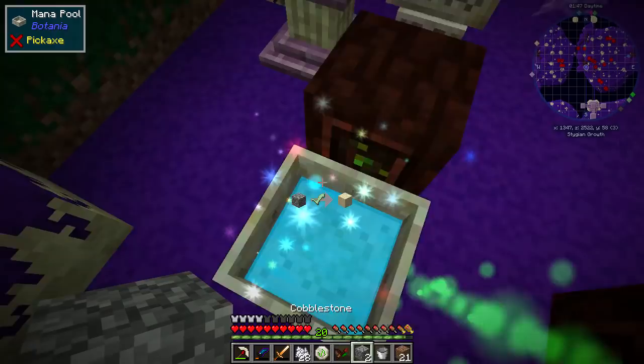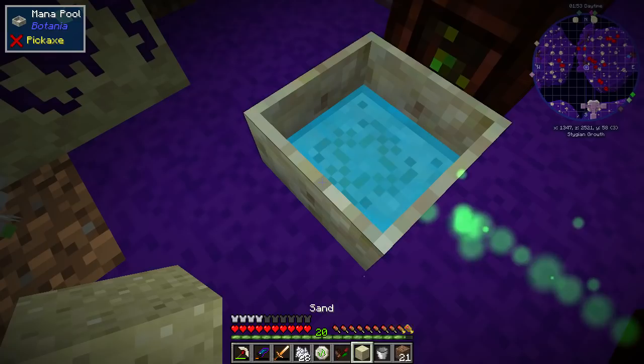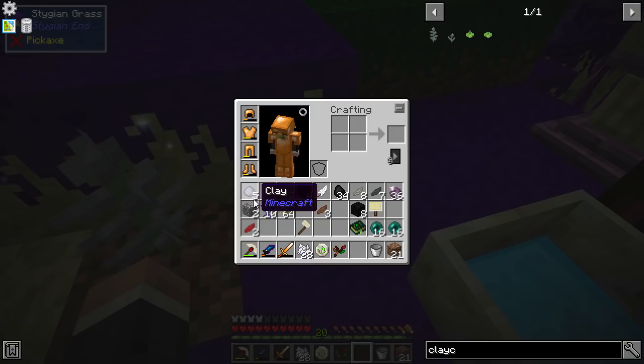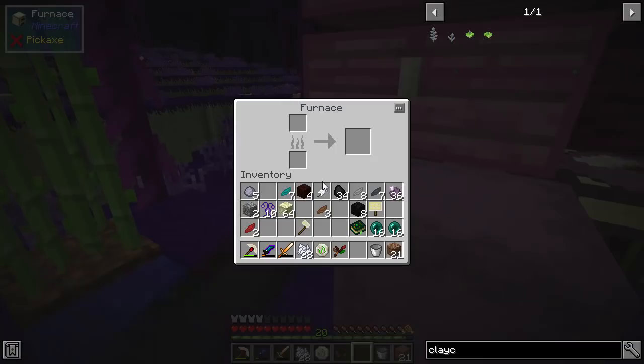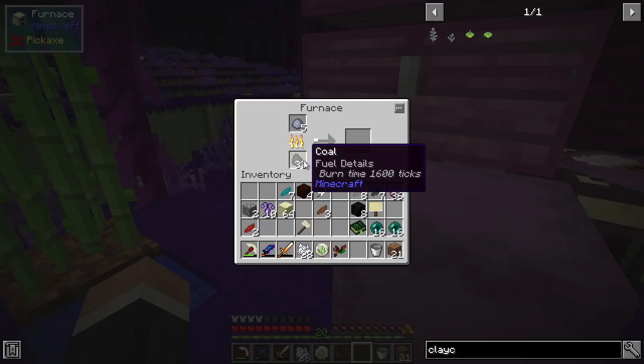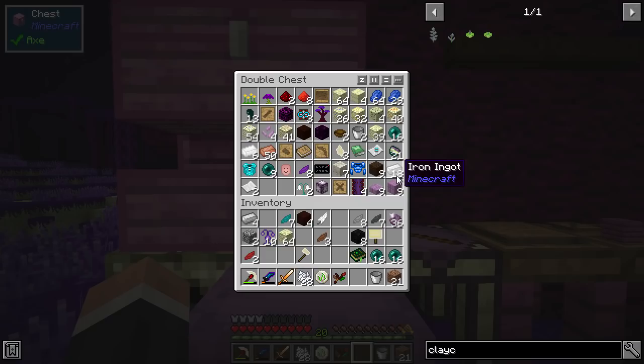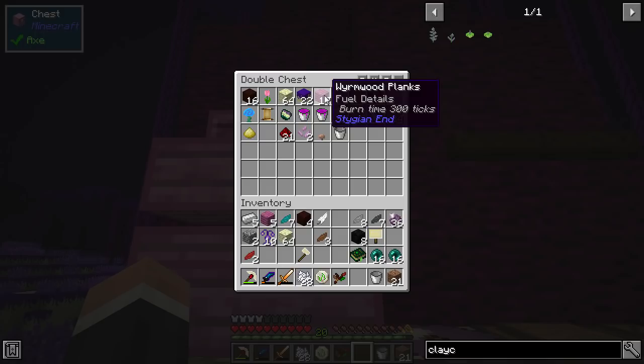One more of those. I was sort of expecting the sand to be turned into an actual clay block, but apparently not. Five of those will give us a little bit more options, because now we should be able to make a bonsai — and that's going to be a huge thing.